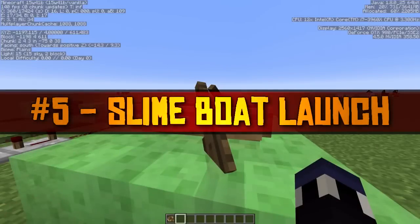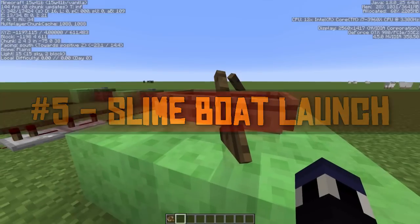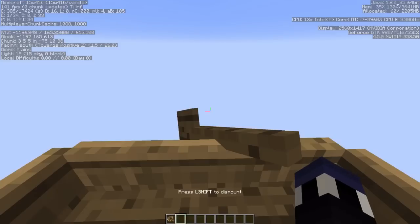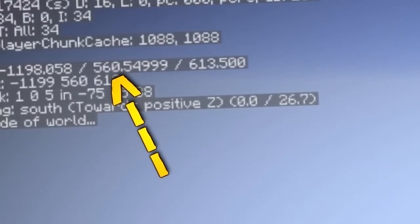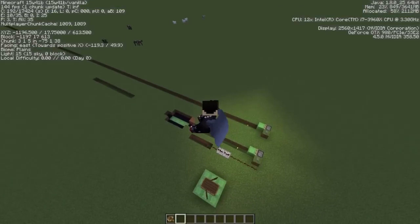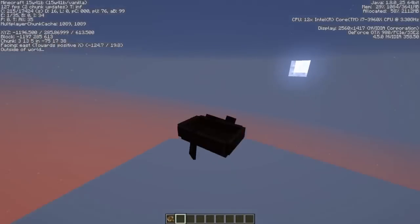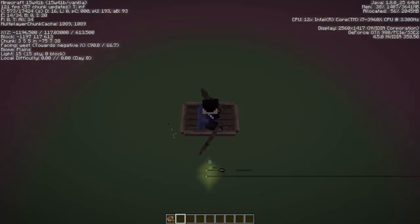The last item on the list existed for most of the release 1.9 snapshots. In these snapshots, the physics of boats were changed completely, allowing for this bug to happen. When you placed a boat onto a slime block and waited for more than a few seconds, when you climbed in the boat, the boat would launch tens of thousands of blocks into the air, depending on how long you waited.